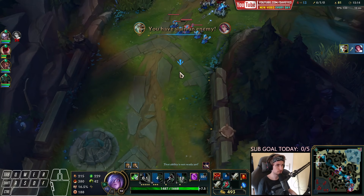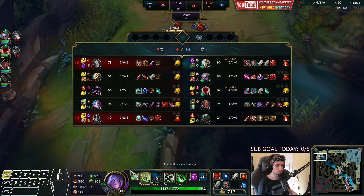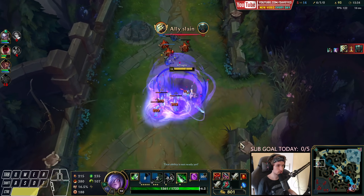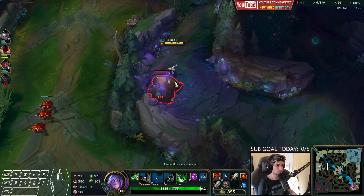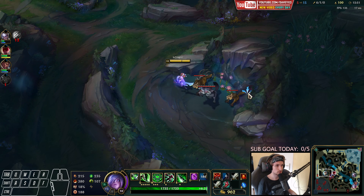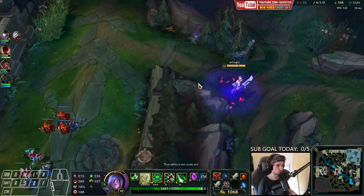Got her — let's continue pushing. Nice, push up the next wave. Now we take this camp over here and the wolves as well, then go back top. I think we can probably get a kill on Fiora if she shows up right now.